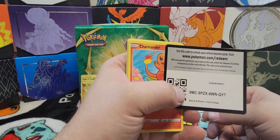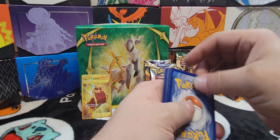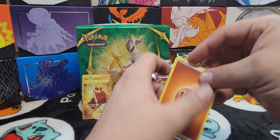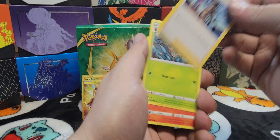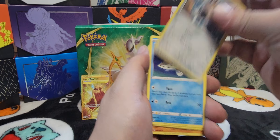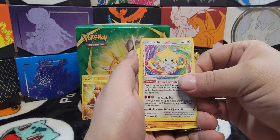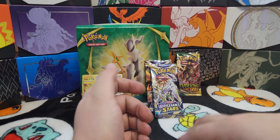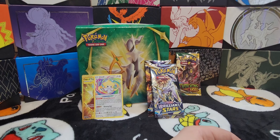Code card — last Vivid Voltage pack. Fighting, Fighting, Allister, Nessa, Nessa Leaf, Charmander, Wooper, Meowth, Aracuda, Captain, Jirachi — Jirachi Amazing Rare! Awesome! And Quagsire. Alright, putting these over there.